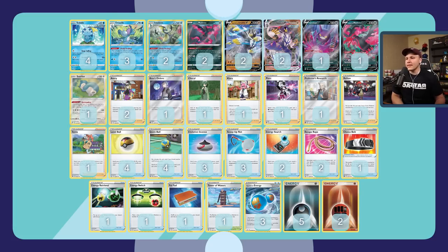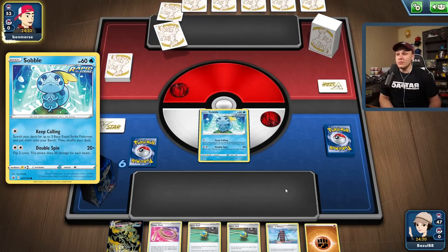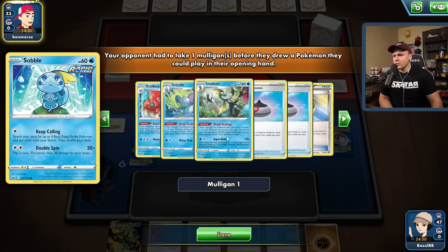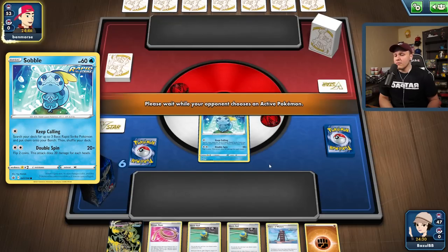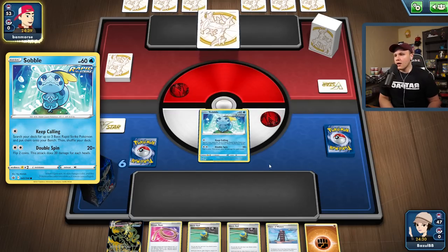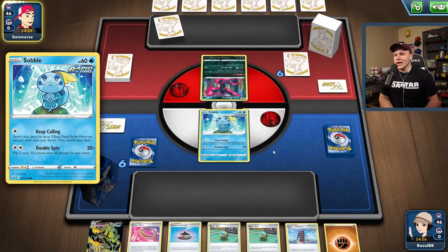I did choose to go second in this game because you can keep calling on the first turn, which is really really good. Going first is fine as well and you can always use Snorlax. They got the artillery in here so we've maybe hit a mirror match, or our opponent could possibly be playing that Rapid Strike Malamar, which is definitely a good matchup for us.